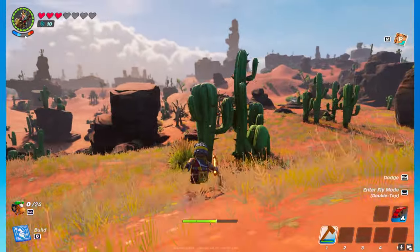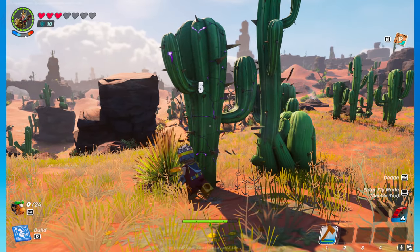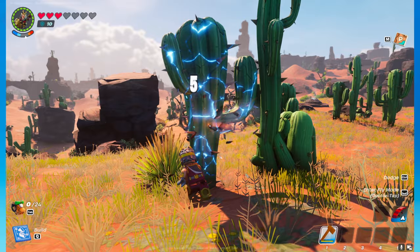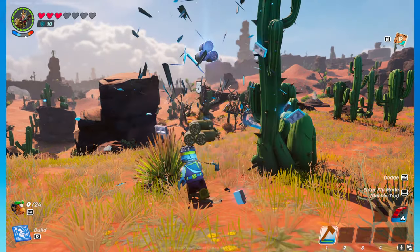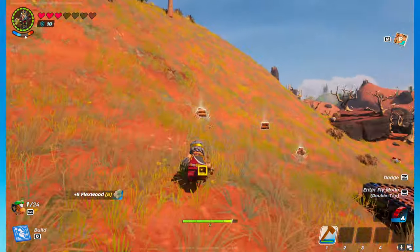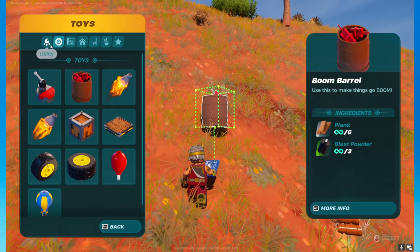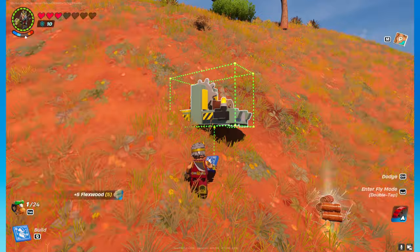Flexwood is collected through the cacti. If I break this down here and get flexwood like so, and then use it in a lumber mill.